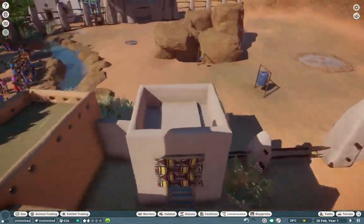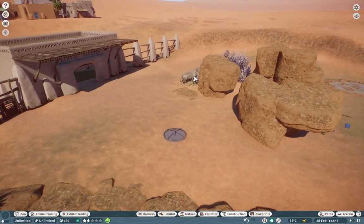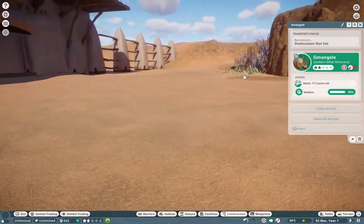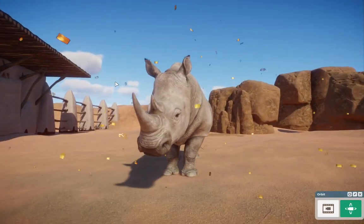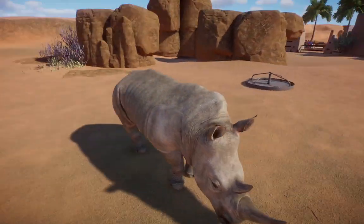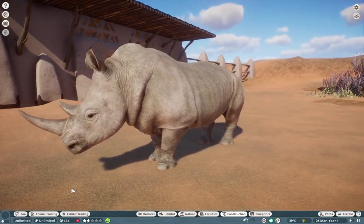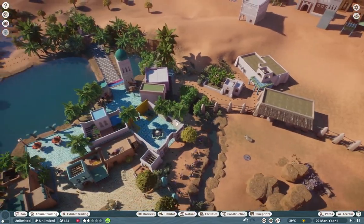I absolutely love watching them travel in their little troop — I'm floored. I didn't realize how much we needed meerkats until we finally got them. Amazing job, Frontier — no complaints whatsoever. Over here we have the southern white rhino. A lot of people may prefer the modded one, but these guys are still absolutely beautiful. They seem like absolute beasts, and I love the little attention to detail on the neck.